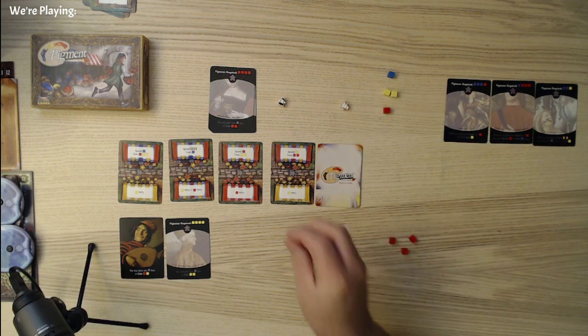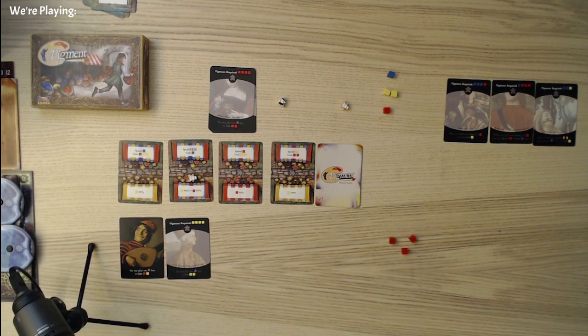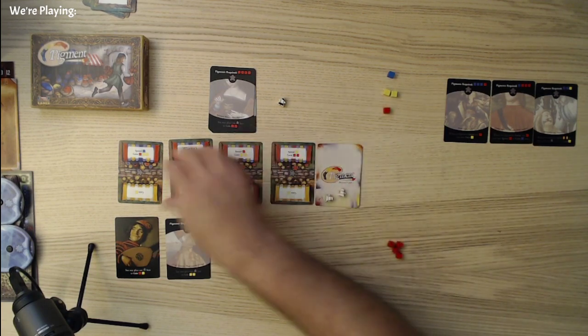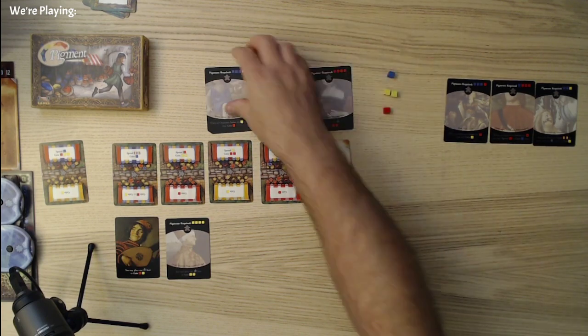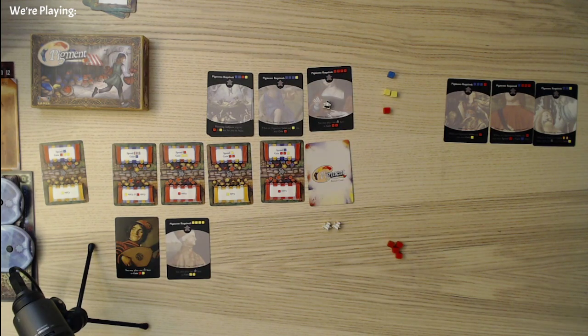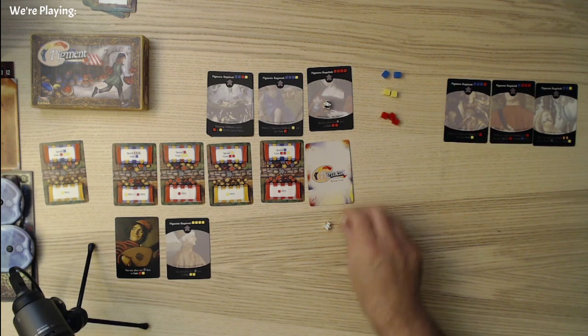We're also going to grab a red. I don't think I can go here anymore and I really need the red. There we go. Everybody comes back, this goes away, we slide these forward. This gets moved over here, this gets moved over here. They move one forward. Hopefully they do not grab three reds, which would be incredibly unlikely — but almost happened. Good lord. The first thing we're doing is grabbing this painting — that's for sure.